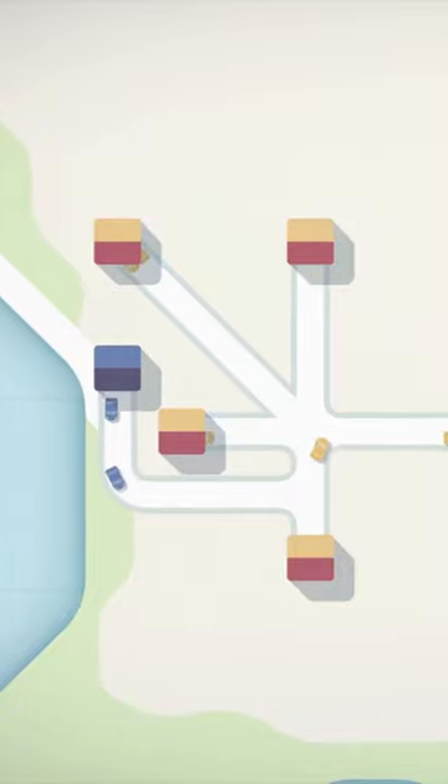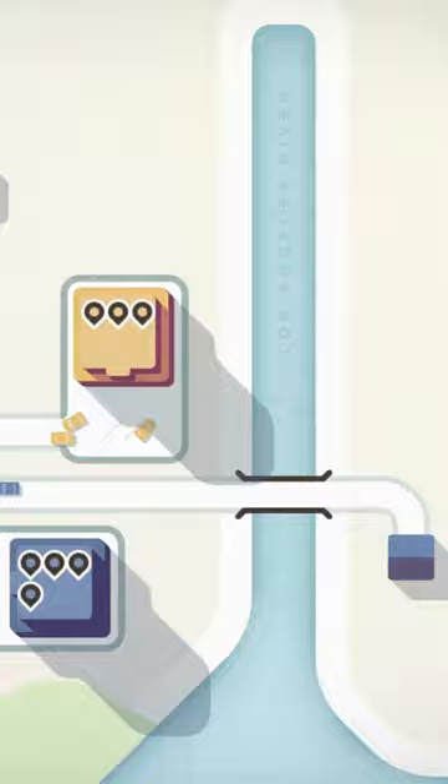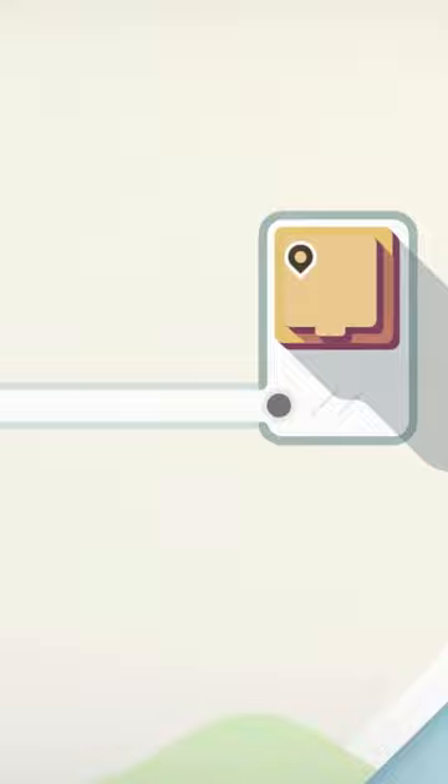Everyone at one point or another in their life has been sitting in traffic and thought to themselves, I can do this better, and this is exactly what Dinosaur Polo Club set out to determine. Mini Motorways is a fairly simple concept: help cars get from point A to point B. At the end of every week, you get a reward which can come in the form of new road tiles or bridges, because sometimes the best way is over water, or things to help with traffic like expressways, roundabouts, and traffic lights.